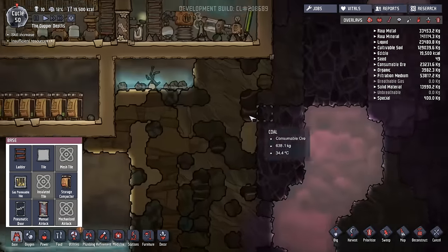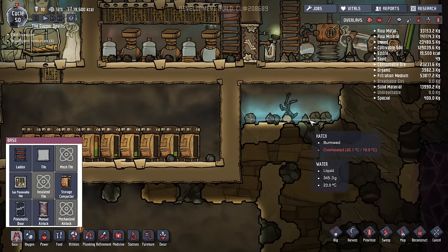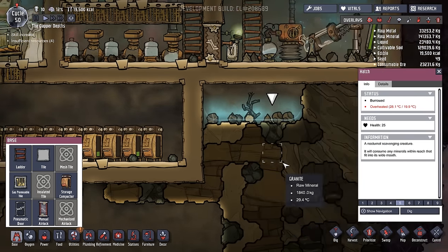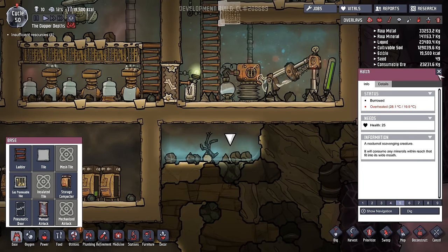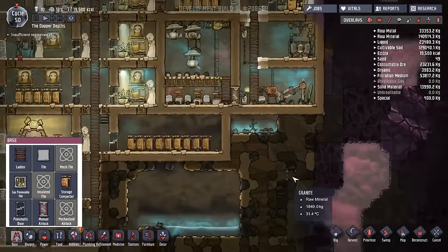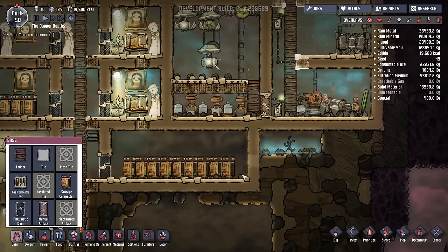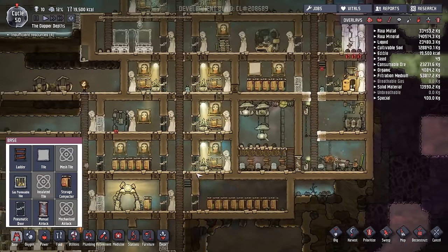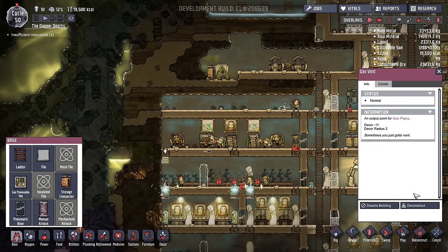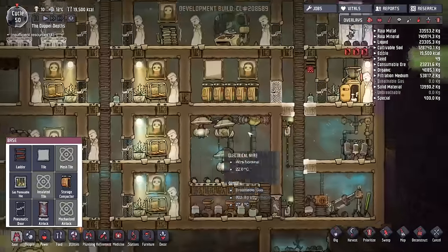Let me have a quick look at our hatch — how's our hatch doing? Overheated. I'm going to need to drop the temperature in there quite a lot actually. We don't want our hatch to die; our hatch is going to be integral to our plans. What we can possibly do is get some stuff set up to allow some cool oxygen into that room.